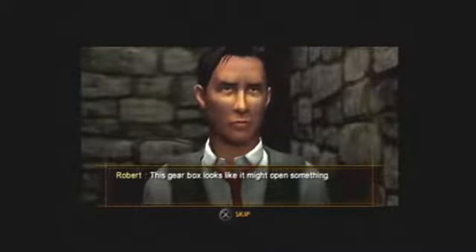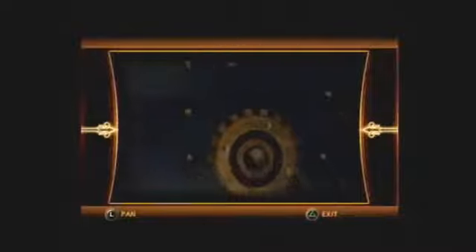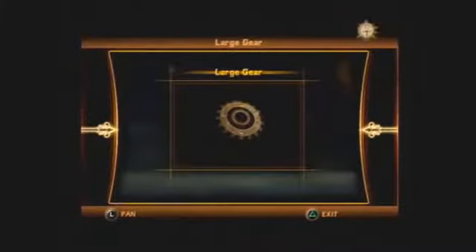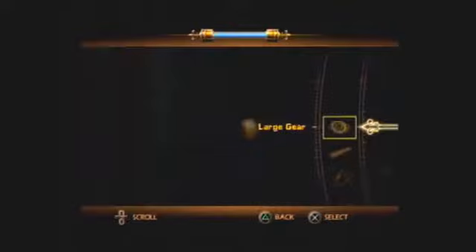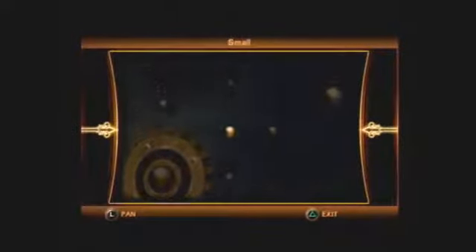This gear box looks like it might open something. So open it. It's missing gears. Okay, we've got a large gear. A small gear. A small gear.